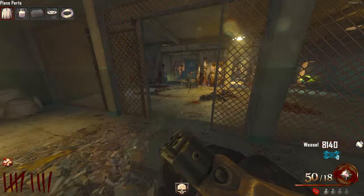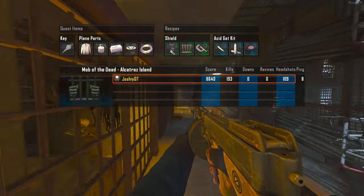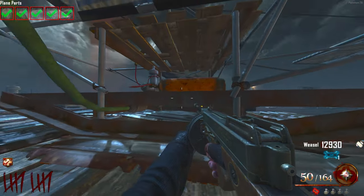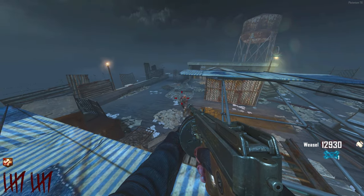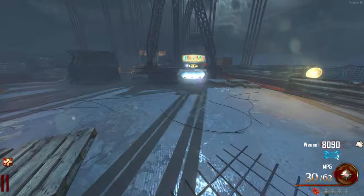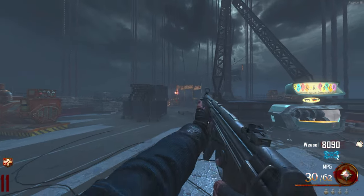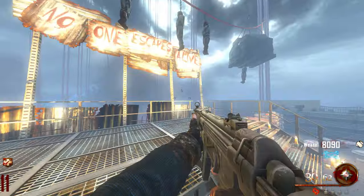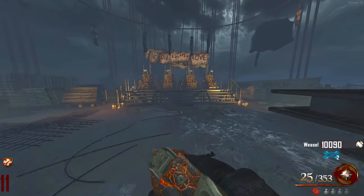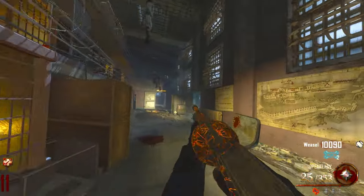Now we've only got one more bit — the part inside the Warden's office. Literally unlock that door and pick it up. Now we've got every single part to build the plane — just a case of literally building it. Come up here, build the plane. On the plane I just had to jump and get on it. Once on the bridge I'm going to pack-a-punch, but I'm not going to pack-a-punch the Hell's Retriever because I'm going to show you a little easter egg on how to get the Blundergat for free. I'm going straight back to the prison.